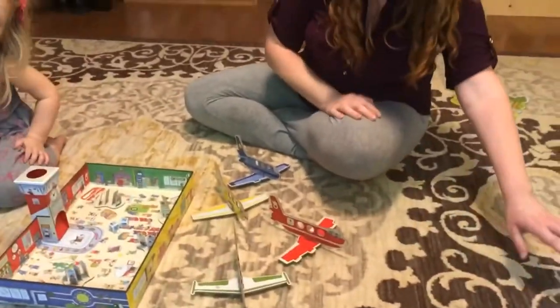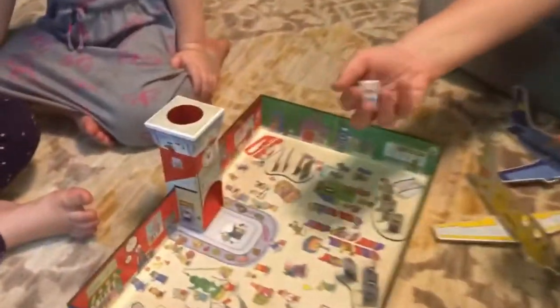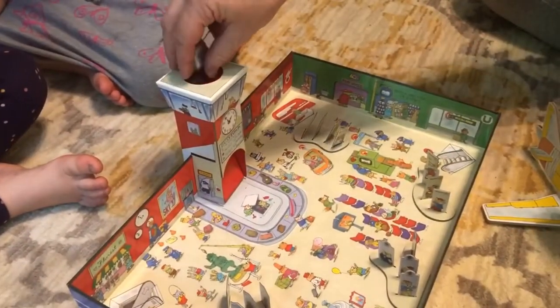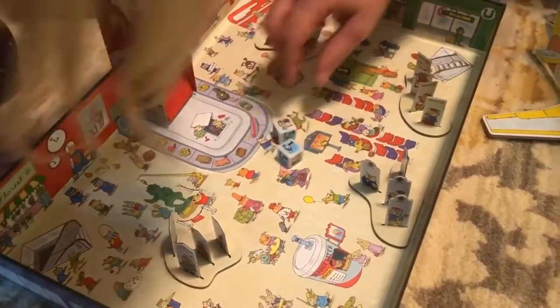Each one is different — mountain, city, beach, forest. The object of the game is whoever's turn it is, they drop the dice in the tower. So I have one person and one destination.